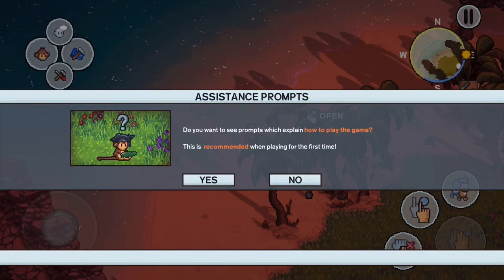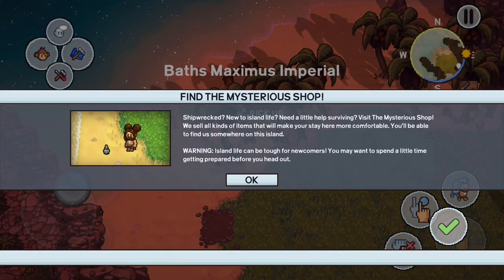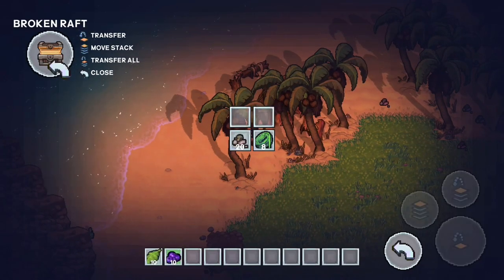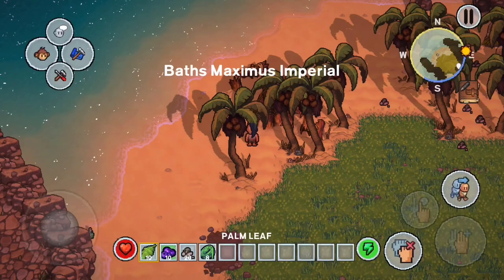Right off the beginning you're going to find yourself stranded on a raft, and the raft actually has four items inside it. One of the big things you want to do is make sure you get food and also craft things. We're going to drag these items down, grab them, and eventually use them to craft into better things.